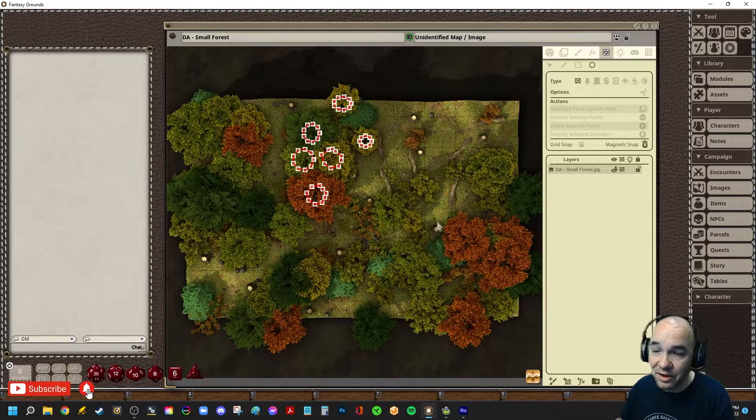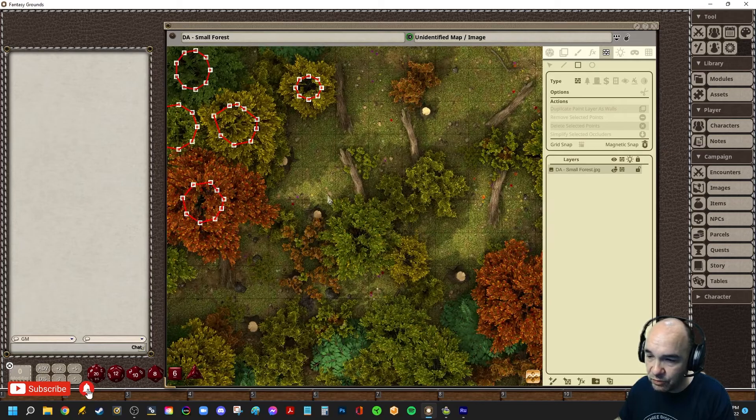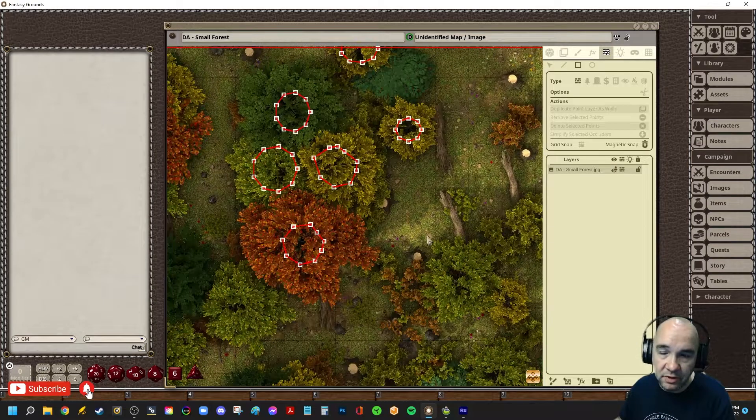There's also something we need to talk about when you have to put occluders in yourself — notice there are no outside occluders. So if you don't put occluders on the outside of this map, your players are going to see the whole void right around them. Let's go ahead and put in a wall occluder here. Since this terrain is uneven, we want to go a little bit inside of it. That actually looks pretty good right off the bat.